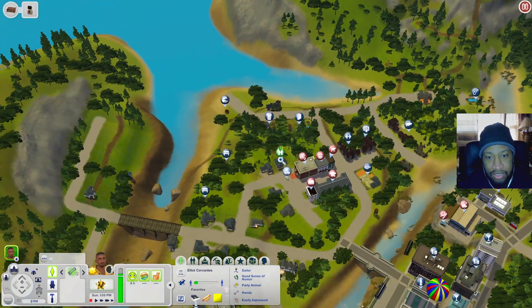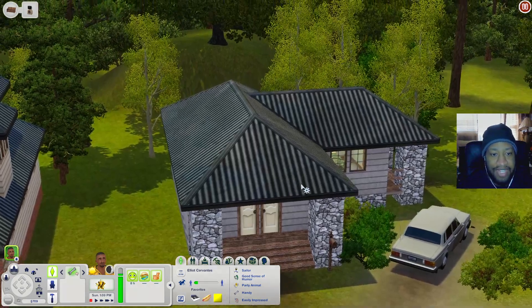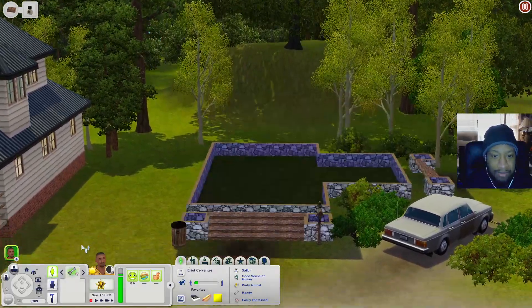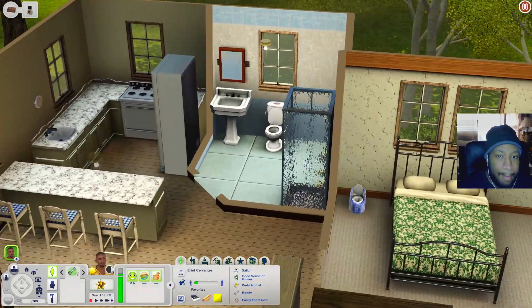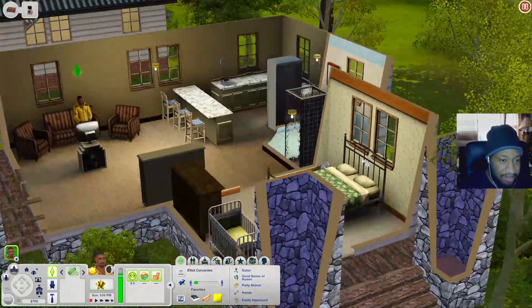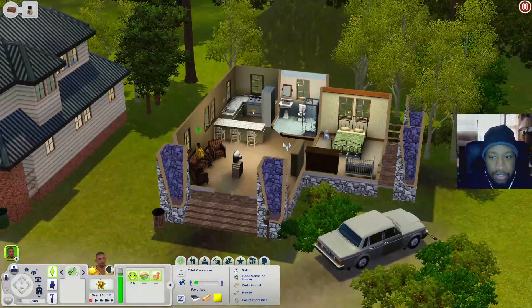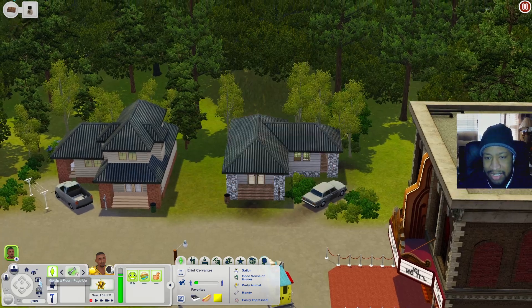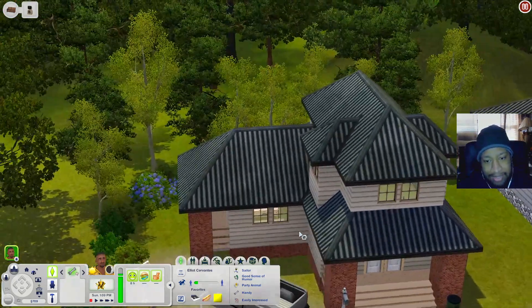Now let's go to the house I placed Elliot down at. Inside there's a living room, kitchen, bathroom, and a bedroom with a little crib, plus a side door area. That's my Toy God Sim - he was in my Nightmare Legacy Challenge series, which I'll link down below.